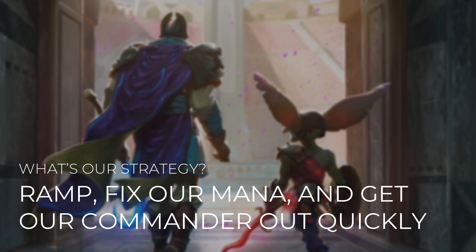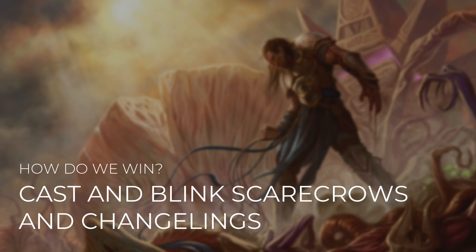So what's our strategy for this deck? We're going to ramp, fix our mana, and get our commander out quickly. The sooner we get Reaper King out, the more effective all of our scarecrows become. And again, if we can fix our mana properly, Reaper King can cost as little as 5 mana. And then winning with this deck is pretty simple. We're going to cast and blink scarecrows as well as changelings. With those ETBs, we can destroy whatever we want, including lands. Once we're set up properly, it won't take us long to blow up everything we need to win.